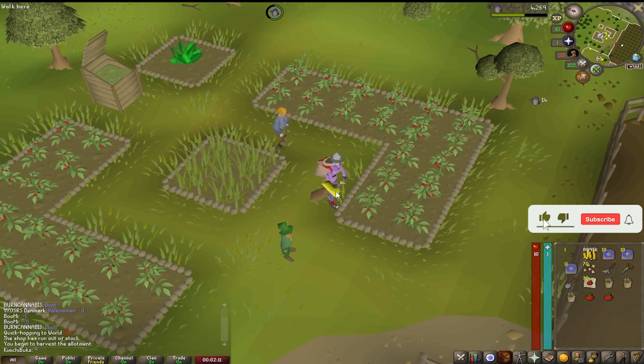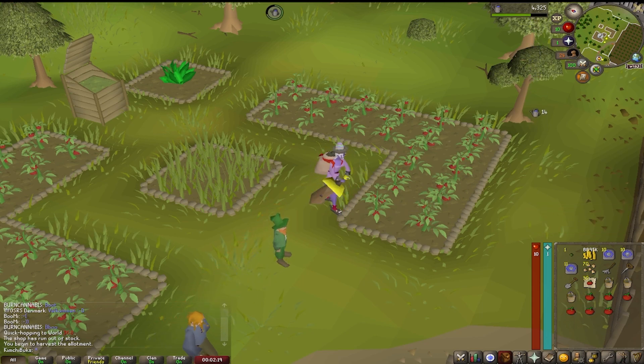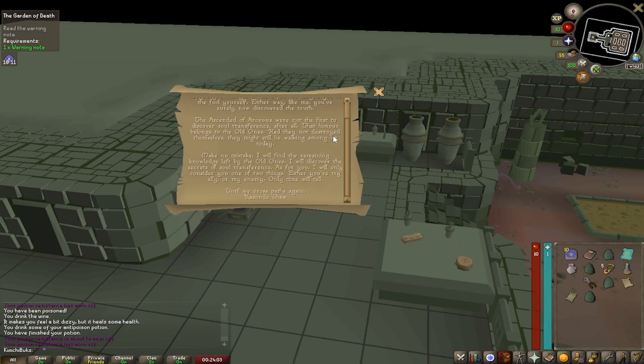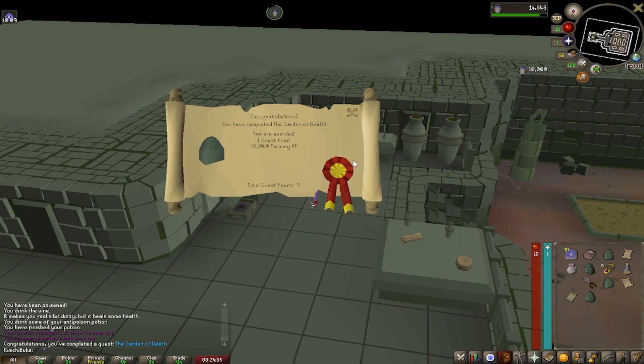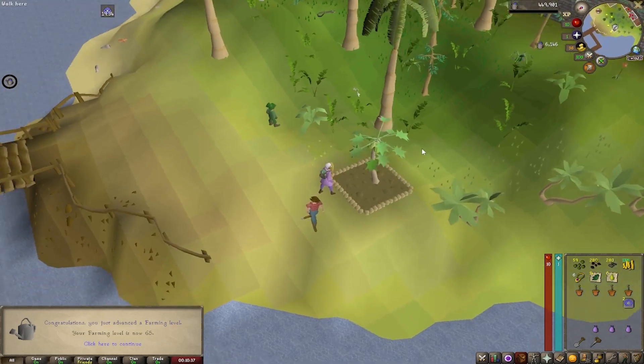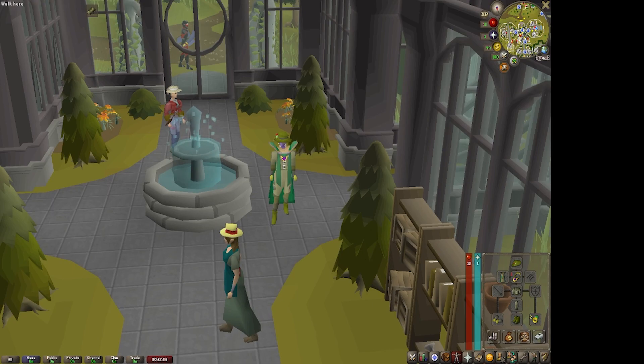The next goal was 62 Farming, done passively alongside the other grinds — doing tree runs and herb runs meanwhile. We also completed Garden of Death which rewarded us with 30 Farming, so we were already close to 62. We got 62 Farming within about a week, making it a very quick and pleasant skill to do passively over time.